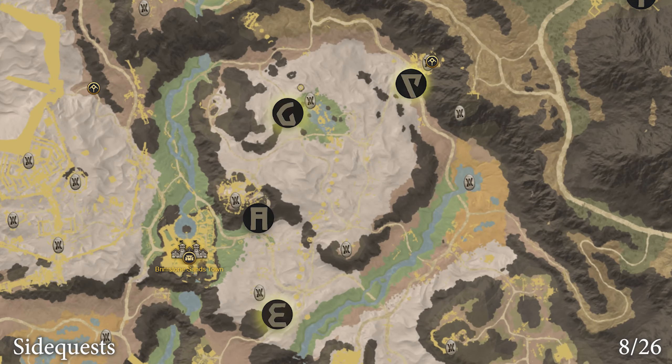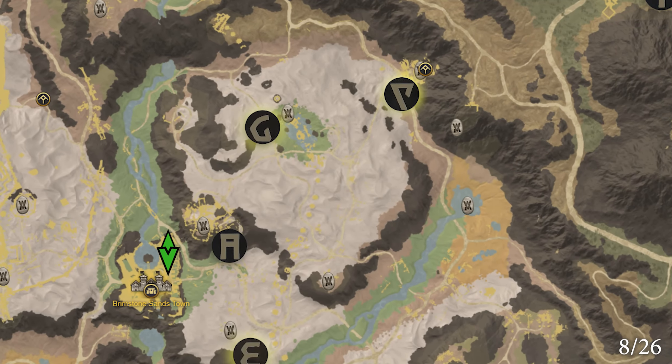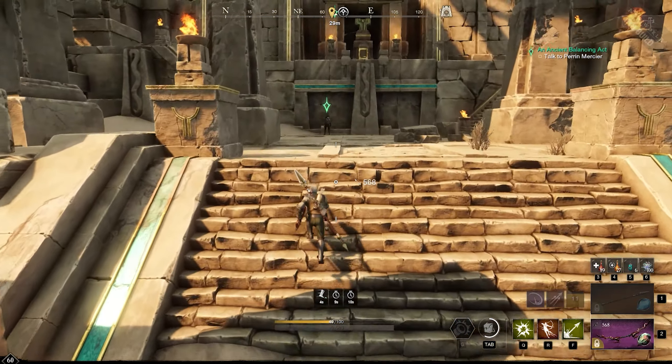The next three are part of side quests, which you can pick up here and here. They will lead you directly to the Glyphs.